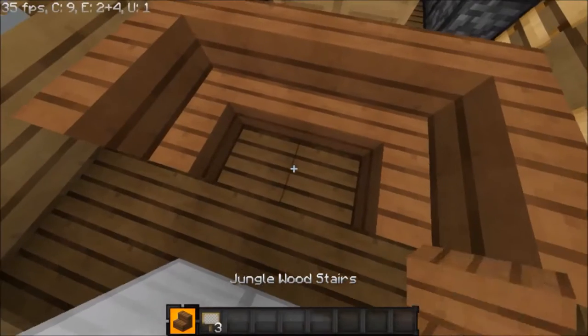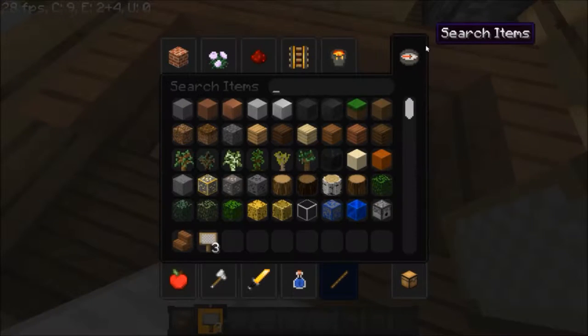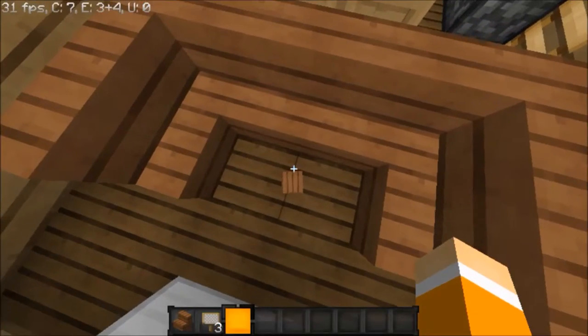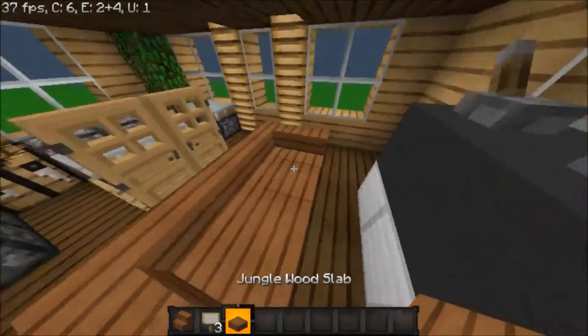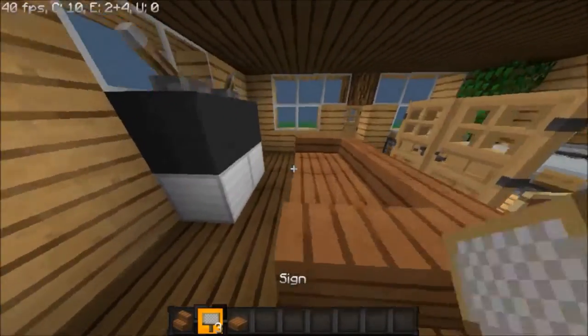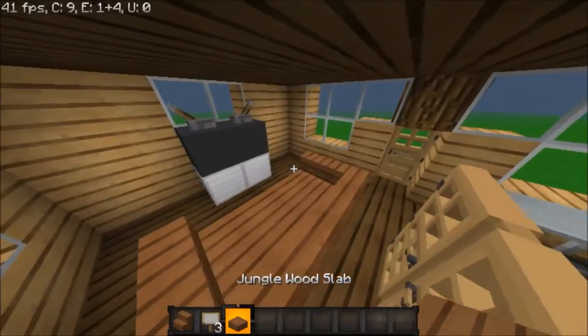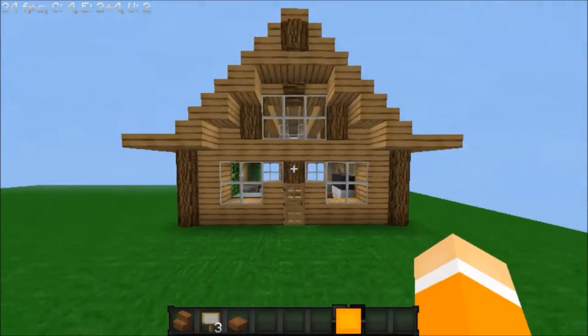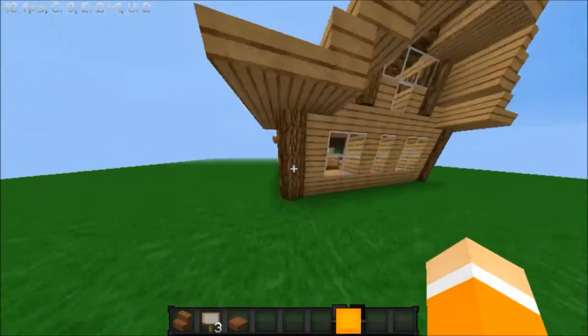Maybe we can put like a little coffee table here. Let's get the jungle wood slabs and place those. That looks pretty cool. You'd be rather close to the TV, but it'll make do for now. Let's see what this looks like from the outside and make sure it doesn't cover anything up too horribly.